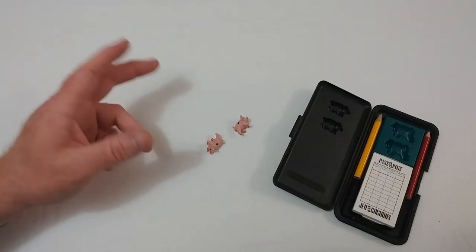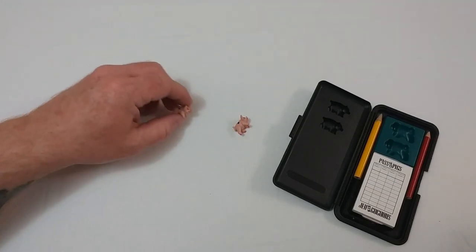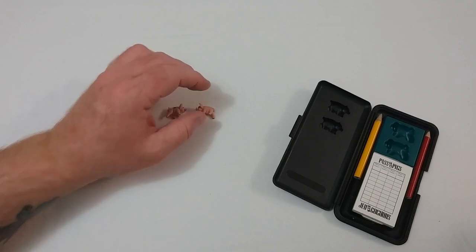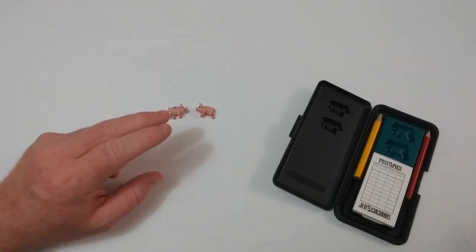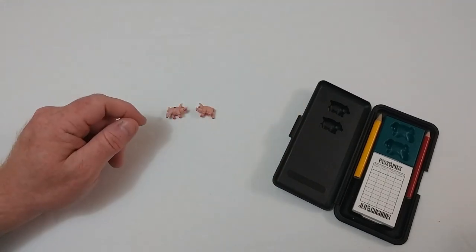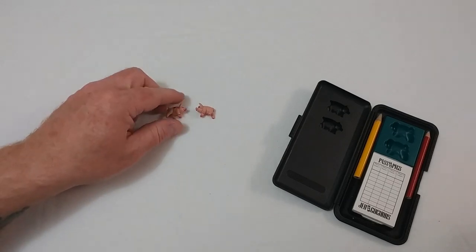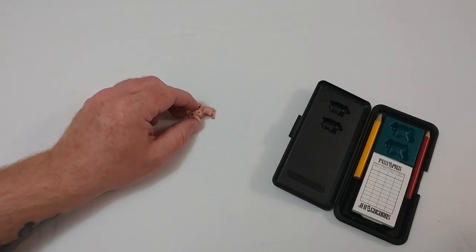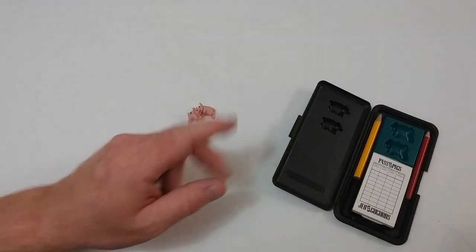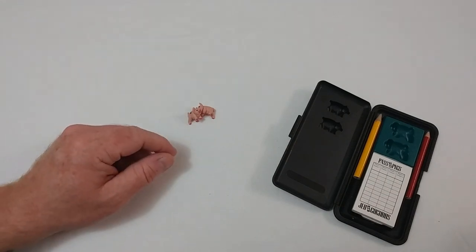If you pig out, you will roll so one pig shows a dot and the other pig is on its side with no dot. If this happens, you will score zero points for this entire turn. Now, if you roll an oinker, the pigs will land in any position and touch. If this happens, you lose all the points you've accumulated in the entire game. So roll carefully.